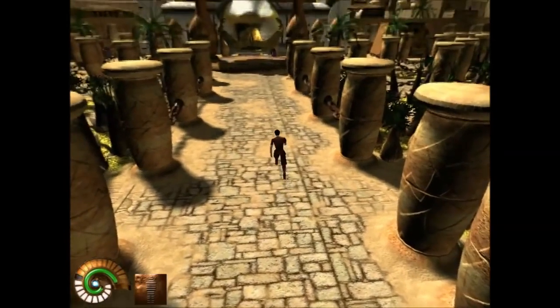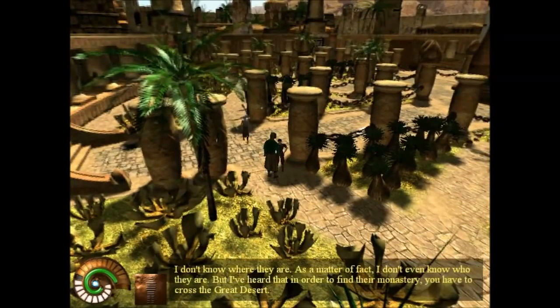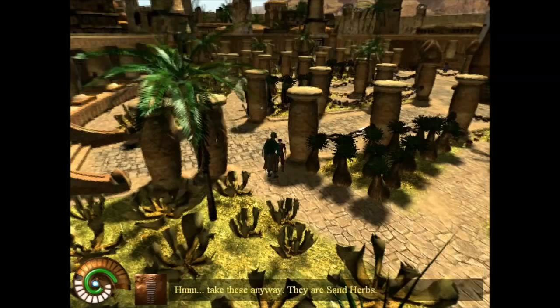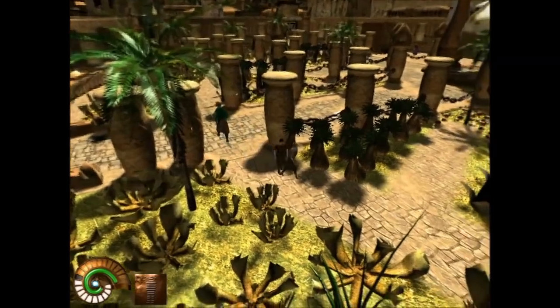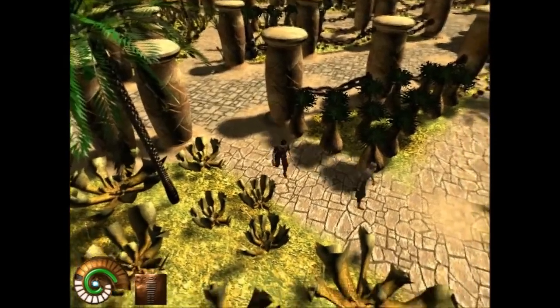Back at Hourglass Square we catch up with the gardener. He's now an older man. We tell him we intend to go to the monastery and cross the great desert. He calls us brave, acknowledging it's a long and dangerous journey, and gives us some sand herbs anyway.